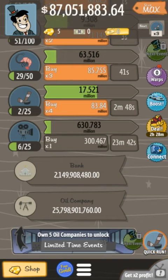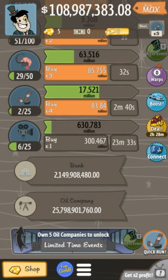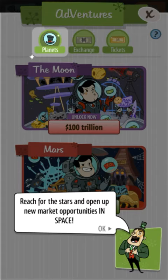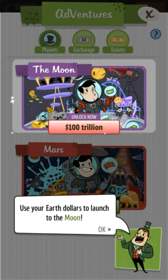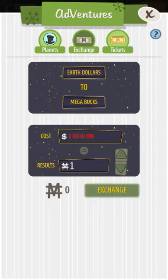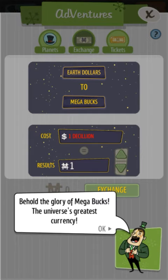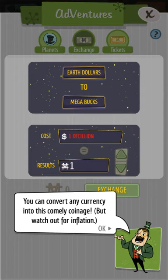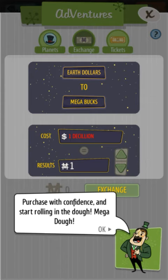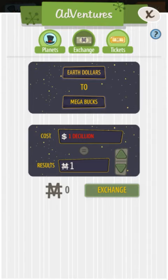I've just been waiting around at about 80-90 million, and I thought while we're waiting why not check out the different things we can do. It says here we can own five oil companies that will unlock on special events, and we can buy the moon for 100 trillion dollars, which is quite far away at the moment. We also have mega bucks — I'm guessing that's premium currency. Actually, you can transfer one decillion dollars to make one mega buck and there'll be inflation, so the cost probably goes up each time. We're still far away from that.